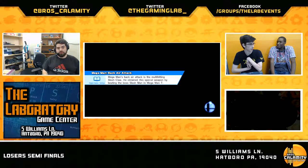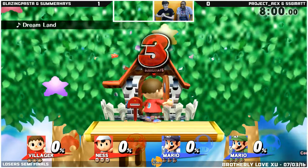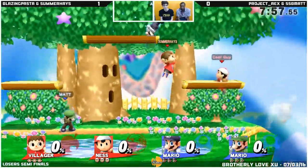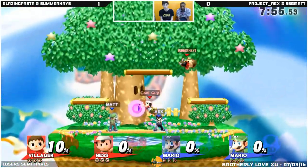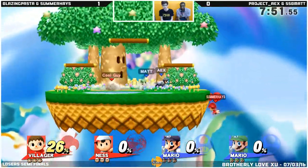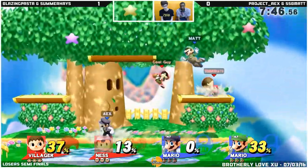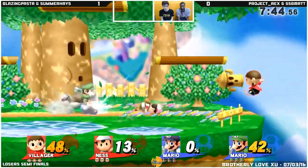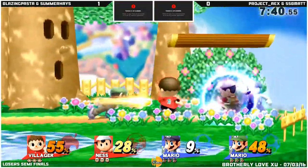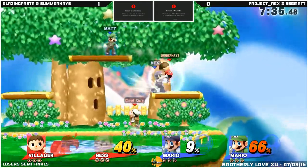And we see a pick of Dreamland here. It's kind of interesting on two-player doubles, because they take out the alleviation of the blast zone that was presented to them with Smashville. But at the same time, they have the platforms here. And Mario with these tri-platforms is a fiend. So we'll probably see a whole lot more combos from AX and Matt here.